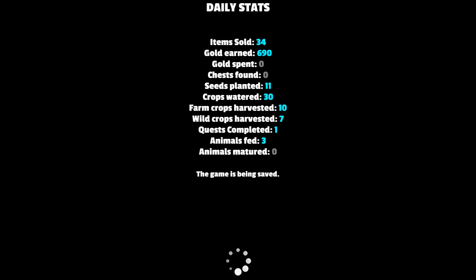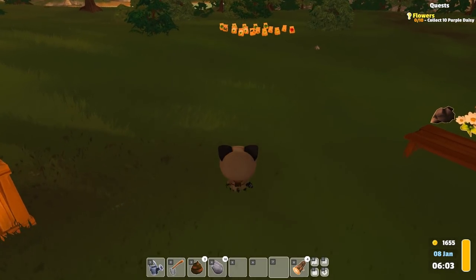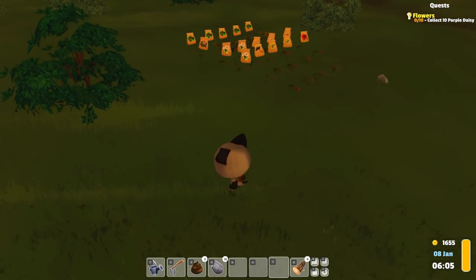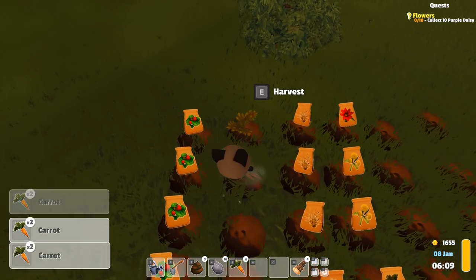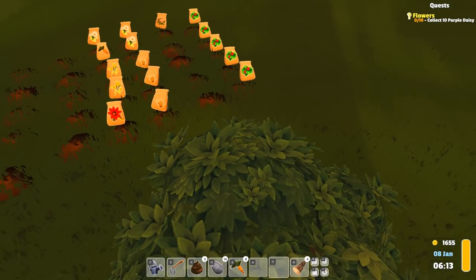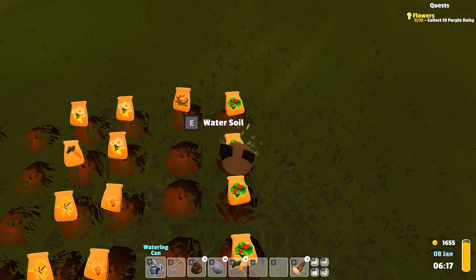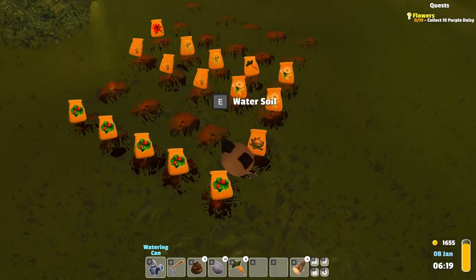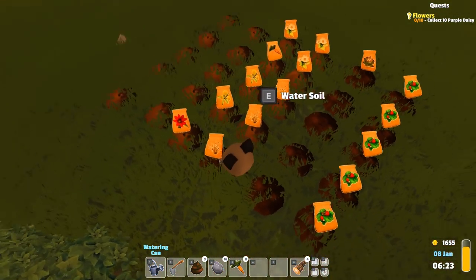We'll go to sleep and end our day. Tomorrow I think we'll see if our carrots have grown. It looks like they have! We actually got two carrots. I don't think we got any carrot seeds — I think the only way to get seeds is by buying them. Carrots actually give you a lot; you get two carrots per plant. So that's good to know.